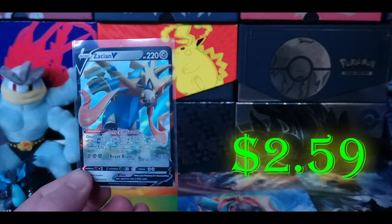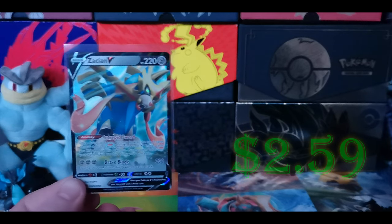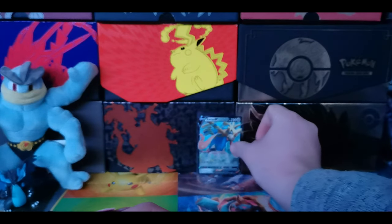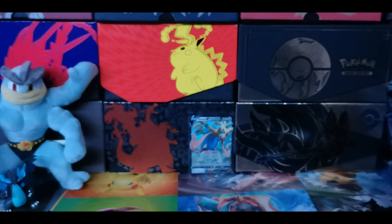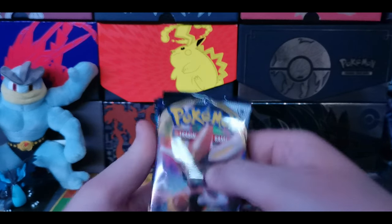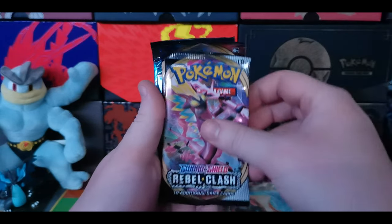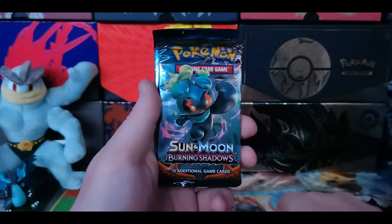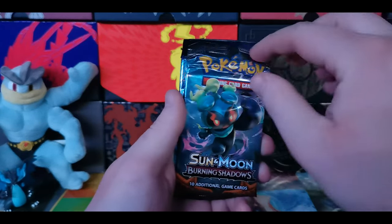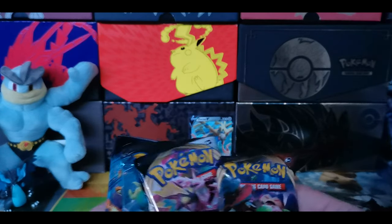Here is our promo card — there's Zacian, and there is a Zamazenta V10. We've already opened it up on this channel; if you want to check out that video, the link will be in the top right corner of your screen or down in the description. Our packs today are: two Rebel Clash, a Sword and Shield base set, a Burning Shadows that looks a little rough on the top, and an Evolutions — and it is a Charizard pack.